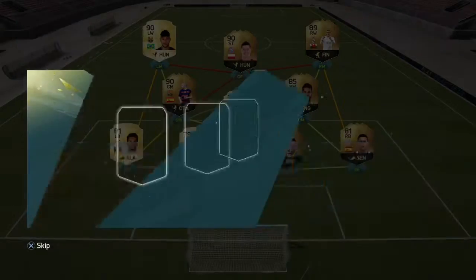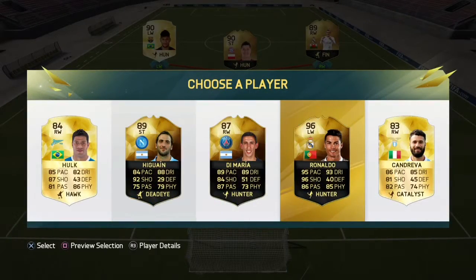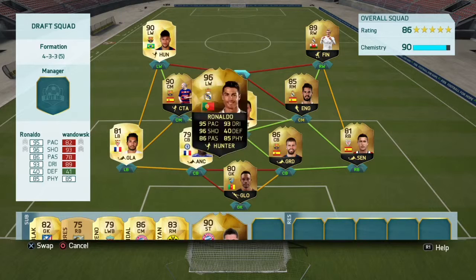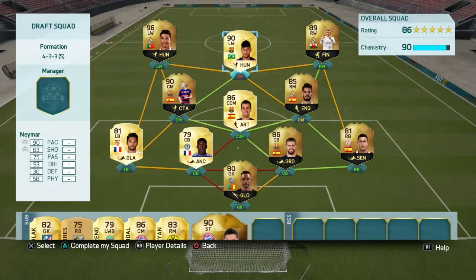Mkhitaryan — nice upgrade over winter, we'll take him. Next player: 96 Ronaldo. I think we will take him and we might try him at striker maybe, or maybe we'll have him at left wing with Neymar at striker. But yeah, we'll put him in at striker and then we'll swap him and Neymar. 86 rated, 90 chem so far.